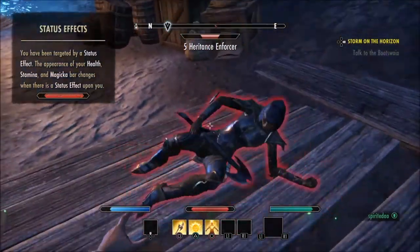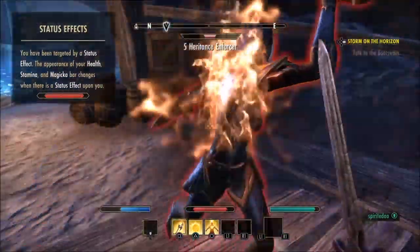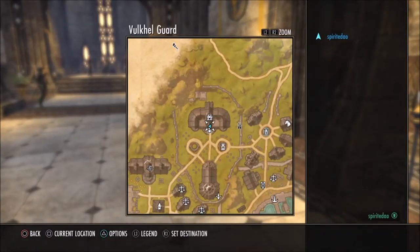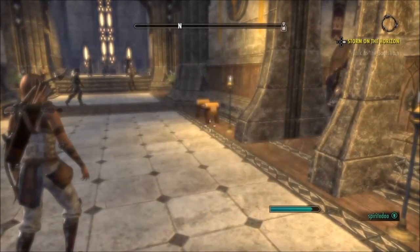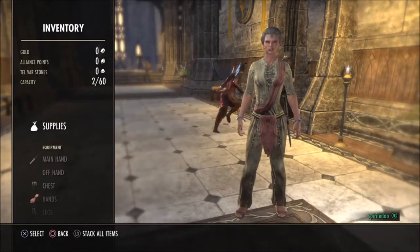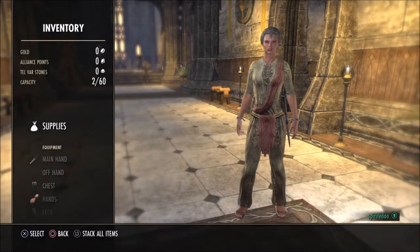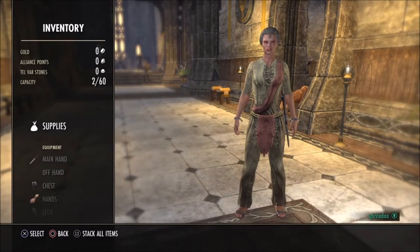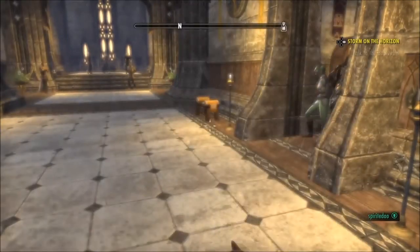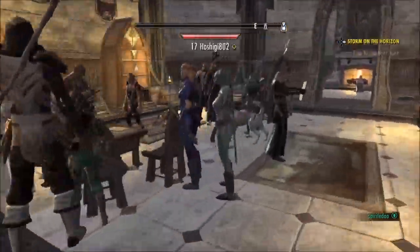In combat, make sure you're getting out of the red areas that appear on the ground — that can be the difference between winning or losing a battle. During boss fights especially, certain abilities will require you to dodge and that may be the only way to beat them. Make sure you're blocking when needed and using heavy attacks when you get the chance to knock enemies down, giving you more time.